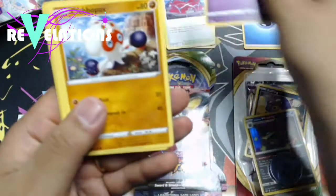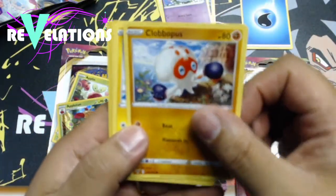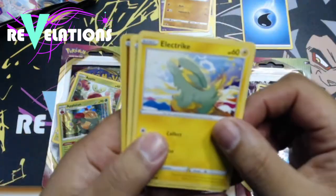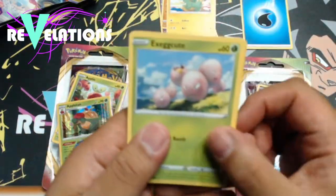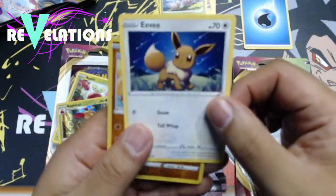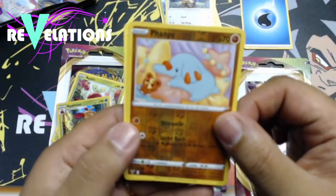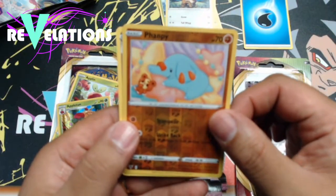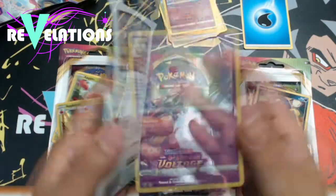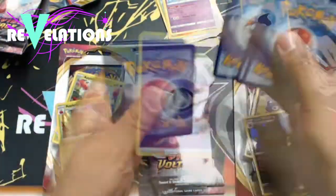A Cotney, a Clobbopus — I always like this one. Looks like a little boxer pretty much, that's so cool. Electrike, Exeggcute. Let's not skip cards. Eevee. And we got a Reverse Holo Phanpy. And we have an Alcremie.